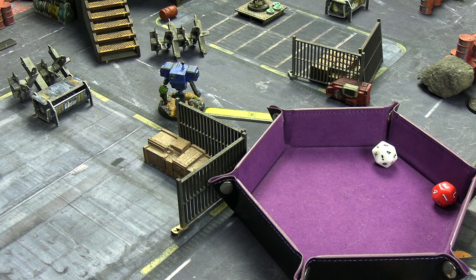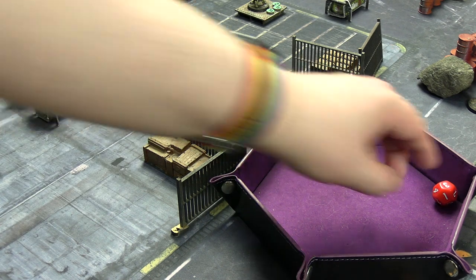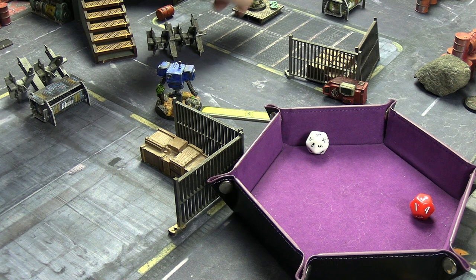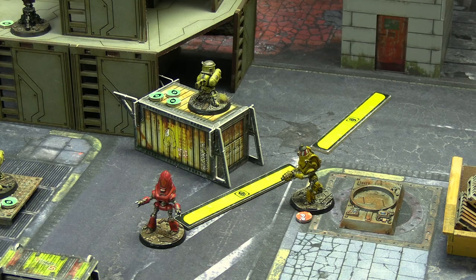The laser turret in the middle on the platform hits - two damage versus three armor, blocked again. The Securitron is soaking up damage beautifully as planned. One of the protectrons should have activated first - randomizing between the two it was the Fire Brigader, and he only has range red so he'd just be moving up twice anyway. He moves there. Then the Utility Protectron activates and moves up, taking a pot shot at John who is in cover.